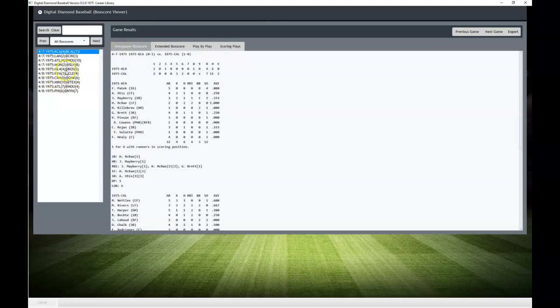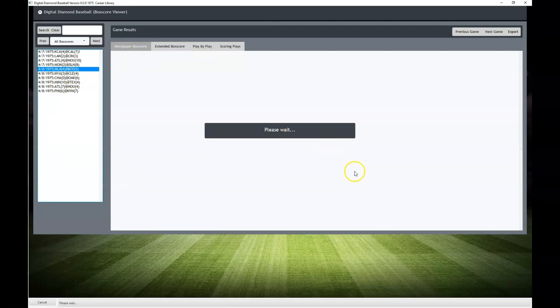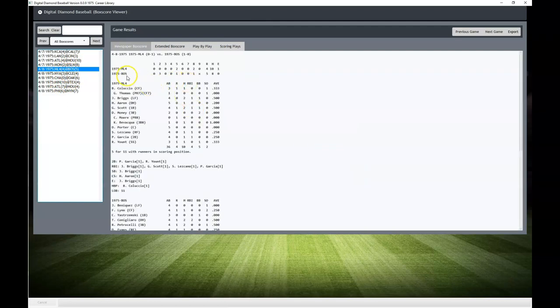So we played game one of the 1975 Red Sox season — a very exciting game. Red Sox scored three runs in the second. Milwaukee came back with two in the fifth. Red Sox added another one in the fifth to make it 4-2. Then in the eighth, the Red Sox bullpen, after we took Tiant out, basically coughed up the lead and made it a 4-4 game. But the Red Sox pulled ahead in the bottom of the eighth to win it 5-4.